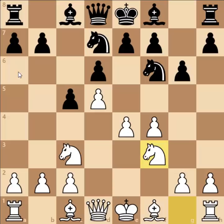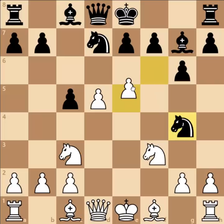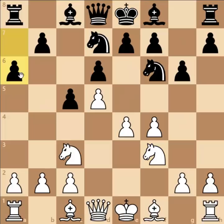Knight to f3 was played and here black played a6 instead of bishop to g7. Because in case of bishop to g7, white can play pawn to e5, and after pawn captures e5, f captures e5, knight to g4, pawn to e6, knight to e5, white can play bishop b5 check and black has to move his king. So black will lose the right to castle and white would have a nice half-open file for the rook after castling. So after knight to f3, a6 was played to stop bishop to b5.